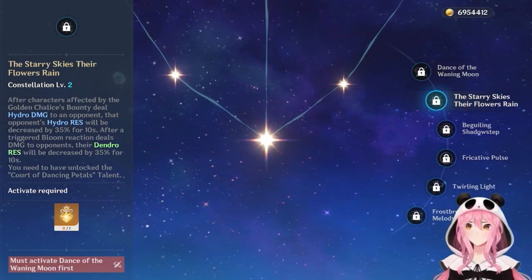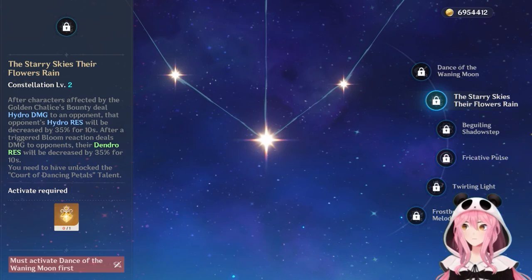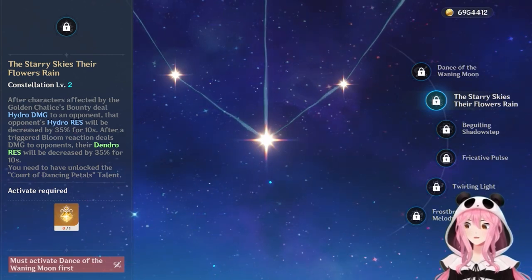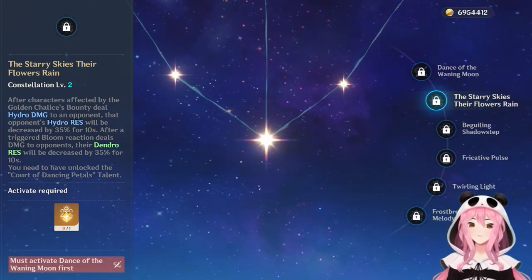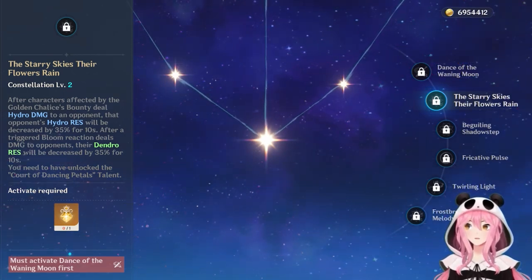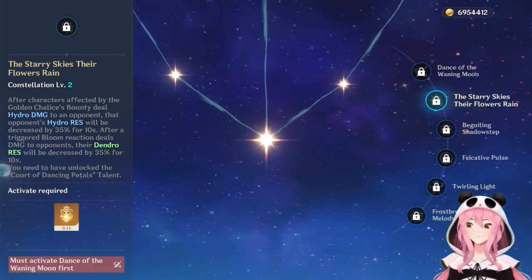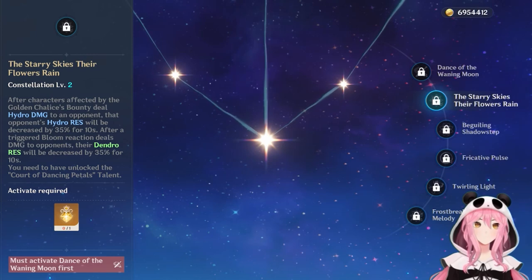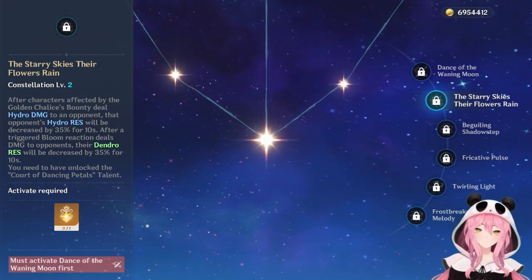C2, Starry Skies Their Flowers Reign, is a very good constellation. After characters affected by the Golden Chalice's Bounty deal Hydro and Dendro damage, opponents' resistance to both Hydro and Dendro is reduced by 35%. Since Bloom is a combination of Hydro and Dendro, losing 35% resistance to both is a massive damage increase. Combined with the Deepwood Memories set's 30% Dendro resistance shred, opponents could lose 65% Dendro resistance — that's big damage.